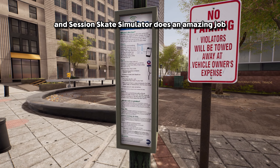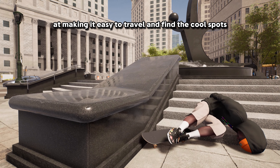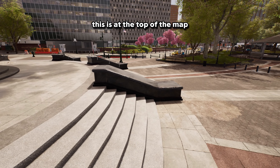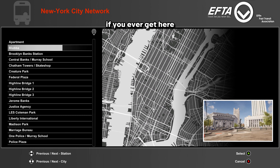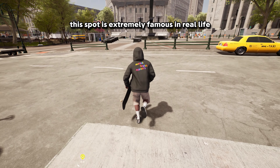Starting with New York City — Session Skate Simulator does an amazing job at making it easy to travel and find cool spots. We're going to start with Blubba. This is at the top of the map when you go to select a location to warp to, and there's a lot of fun stuff to do here. This spot is extremely famous in real life, so you'll see a ton of tricks that actual skaters have done here, and the historical challenges make it more of an accomplishment when you finally get them.